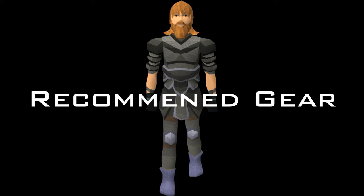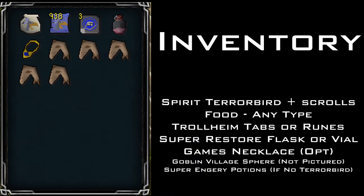You can use an Explorer's Ring for run charges. Basically, equip any teleport items you're going to use, make sure you have lightweight gear, maybe an enhanced Excalibur. For your inventory, you're going to want a Spirit Terrorbird and its scrolls if your summoning level allows. If not, bring Super Energy Potions, but I highly recommend a Spirit Terrorbird as it's much simpler.